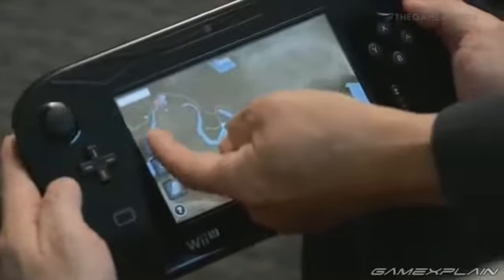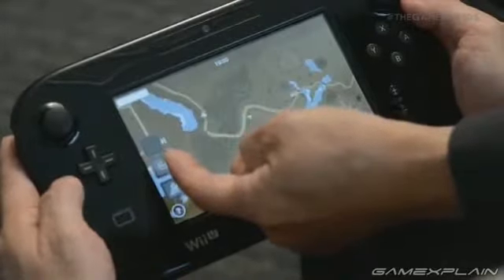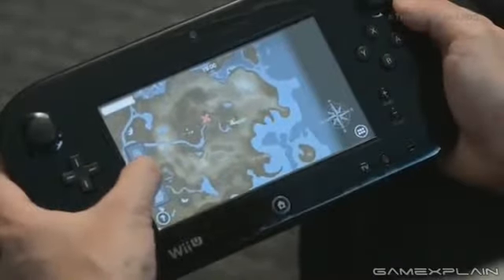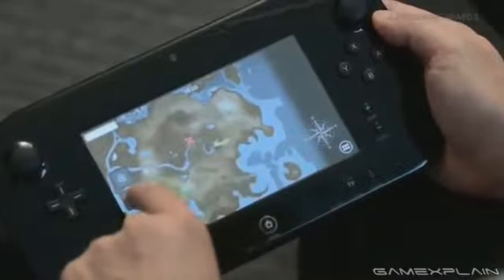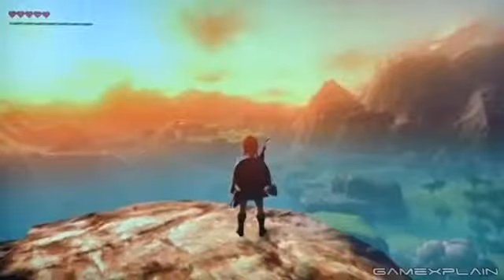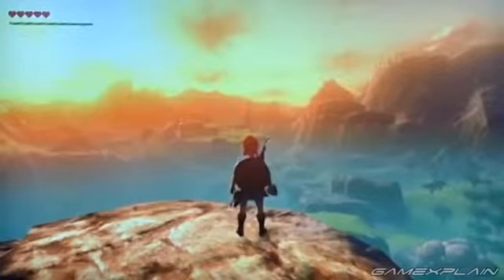You can also zoom in from here by tapping, and you can also zoom out, and out, and further out. That's a huge world — we haven't even seen the whole world yet. This must be the edge of the map. How far are we from here to the edge of the map? Yeah, it would take a very long time for Link to walk.